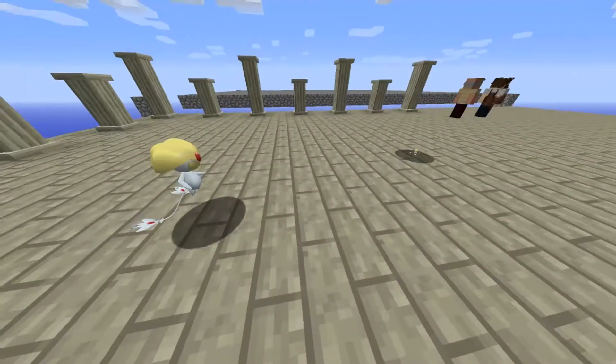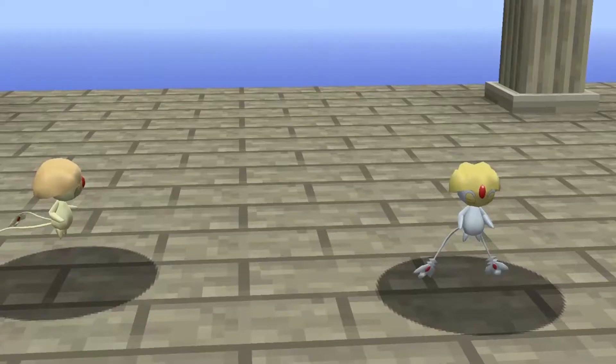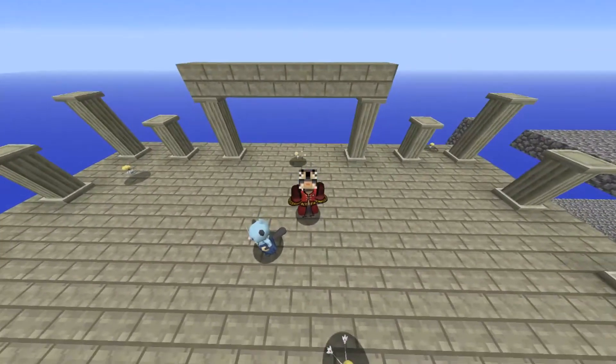Here we have Uxie in its biggest and smallest — ginormous and microscopic — shiny Uxie in its biggest and smallest, and ordinary Uxie, both normal and shiny. That pretty much concludes my video — huge thanks to everyone still watching.